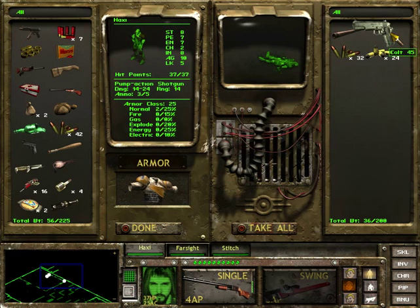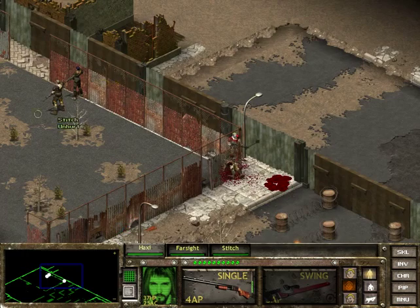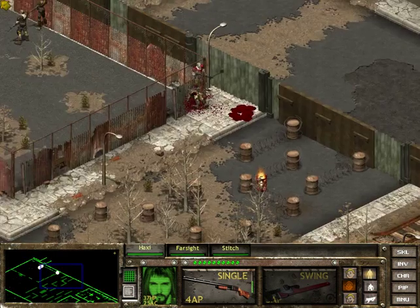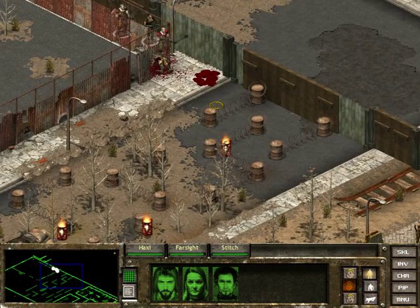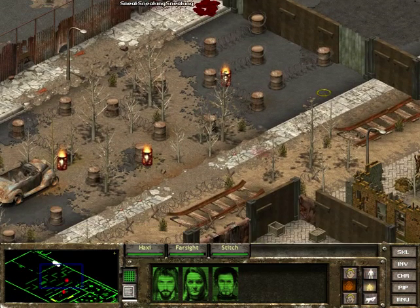That looks a bit nasty. I might actually use this point as a vantage point now, instead of running out in the open like I was planning last episode. But all this bloody barbed wire and stuff, so we'll try and sneak it. Going for this obstacle course while getting shot at.